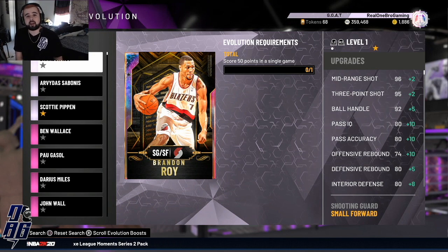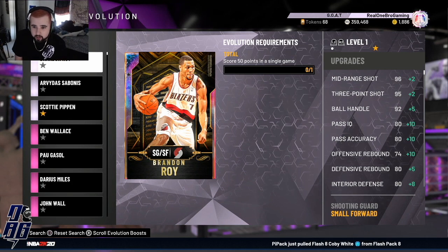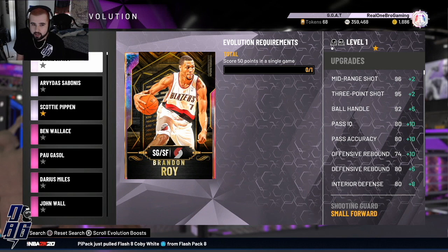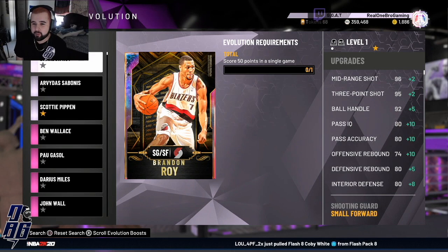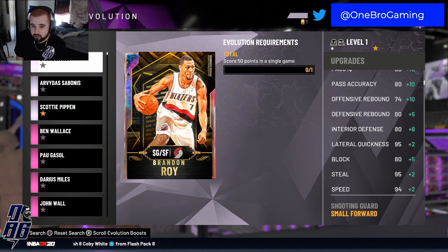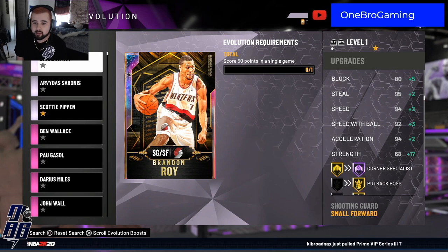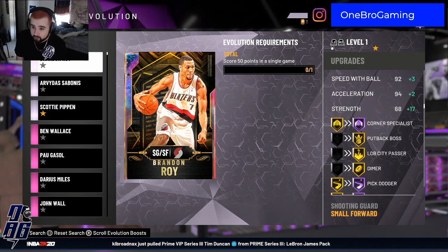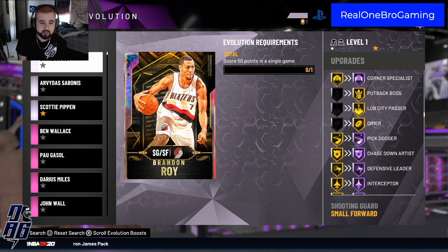I've had Brandon Roy for the longest time and he's still one of my favorite cards to use, mainly because he's a great slasher and his three-point shot is wet for me — I love his release. All I have to do is score 50 points with him in one game and he gets a boost. He'll get up to 98 mid-range, three-point shot goes up to 97, ball handling goes up five, passing IQ goes up 10, rebounding goes up, interior defense goes up to 88, lateral quickness 97, block 85, steal 97, speed 96, speed with ball 95, acceleration 96, and strength goes up quite a bit.